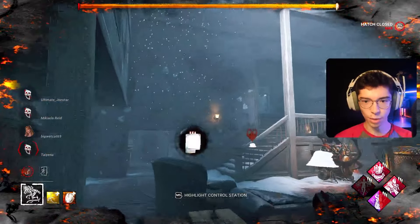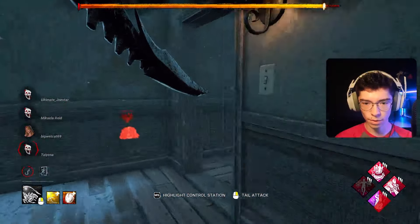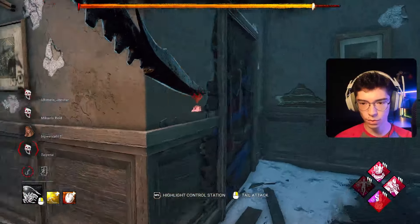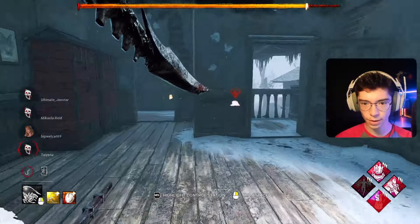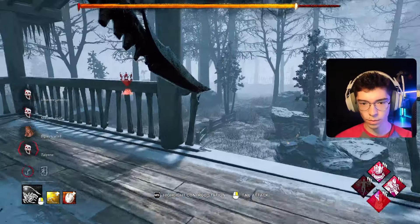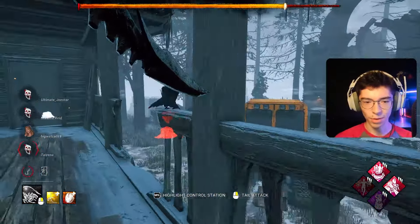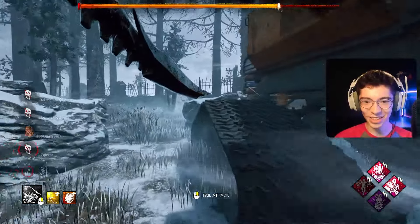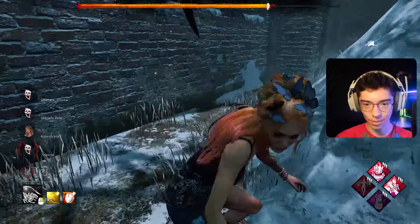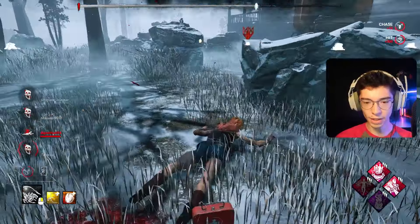Hatch spawns in the main building — always spawns down below on this map. I just have to walk over here real quick and find where it's going to be — and it's right here. Checking up here before worrying about doors. Not seeing them — could be in a locker. We found them. You see that little reaction — she knew we saw her right there. That's over — tail strike from max range, and that should be GG.